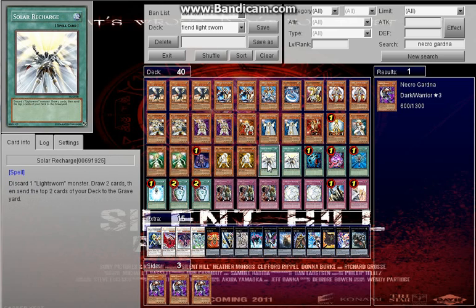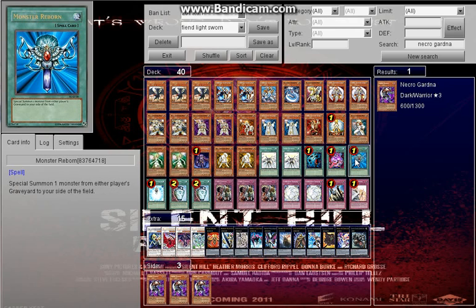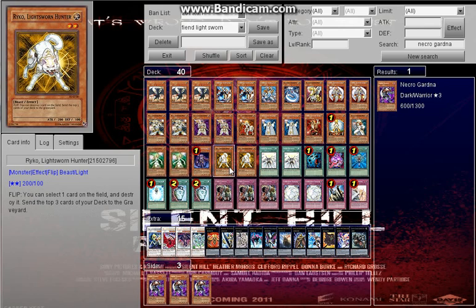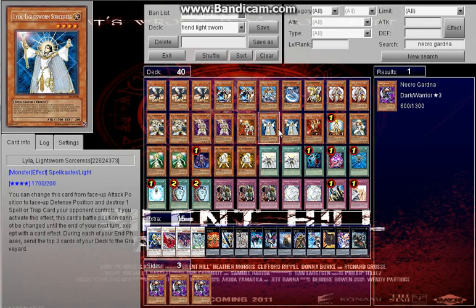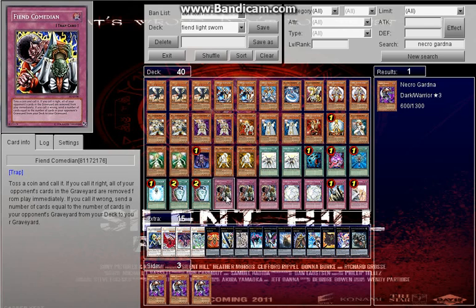Next we have Solar Recharge — discard one Lightsworn to draw two and mill two. One Heavy Storm to destroy backrow. One Heart of the Underdog... no, that's probably Charge of the Light Brigade — return five and draw two, or mill three and add a Lightsworn from your deck. One Monster Reborn to revive a monster from either player's graveyard. Two Pot of Duality just in case you get dead draws, though you won't feel this card as much, so keep that in mind.